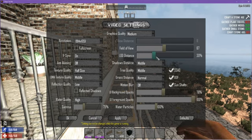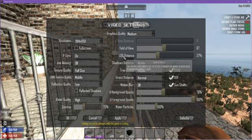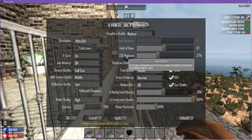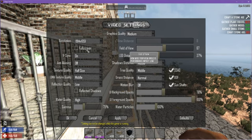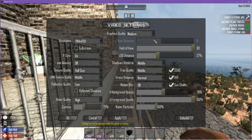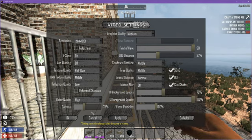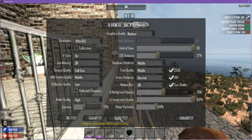I bumped up the level of detail setting. Then there's field of view — this expands the view sideways, which will change things a little bit and increase your depth perception on the sides. Your view distance is really where it's at. If you bump it up one or two and your system is able to handle it, you would notice a huge difference in your ability to see far away.